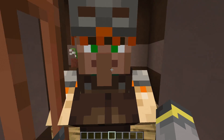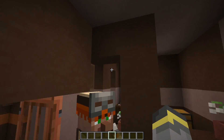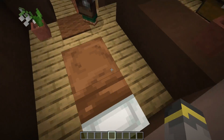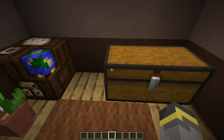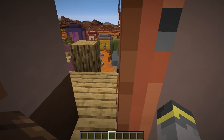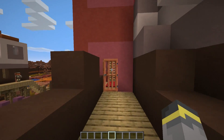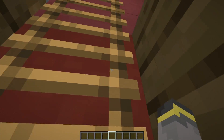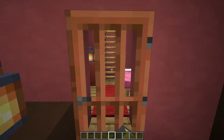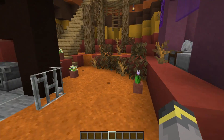Moving along the boardwalk to the next building — this is the cartographer's house. I went with a modern S-shape or backwards-S layout. On one side is the bed and on the other side is the working area. Inside the chest there's map-related loot, of course. Keep in mind all of this loot, if this were vanilla, would be randomized like in all other villages. Up here we have another small house for two more villagers — no chest this time, just some tables with lanterns.